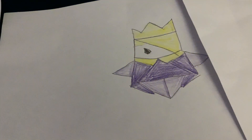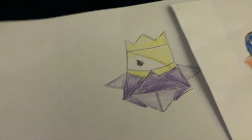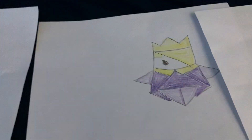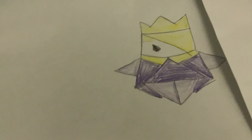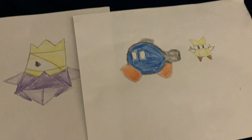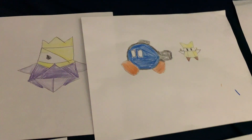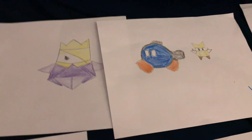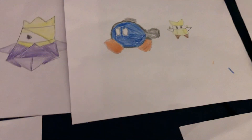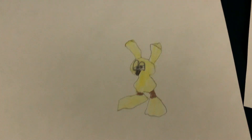Next is King Ollie from Paper Mario: The Origami King. I still haven't finished Origami King, but I'm coming back to it off-camera. I think this is pretty cool — a simple King Ollie. To go along with that, I also made Bobby and Olivia from Origami King. I think these three are pretty cool — three iconic characters. Olivia is King Ollie's sister and is a good guy, while King Ollie is the bad guy.